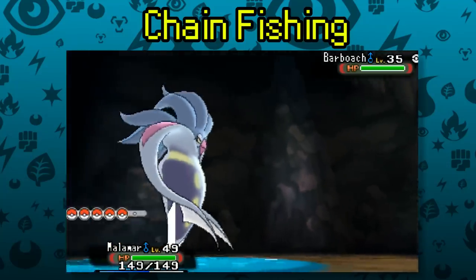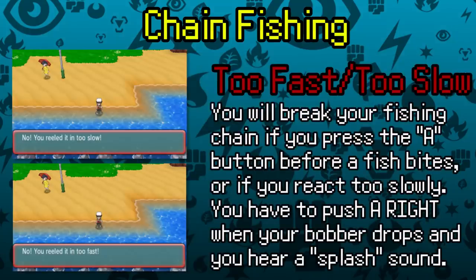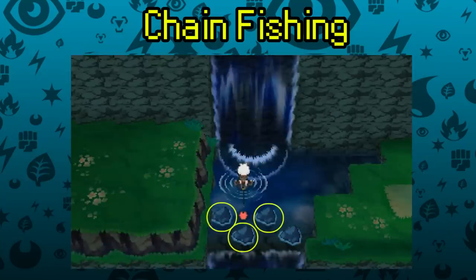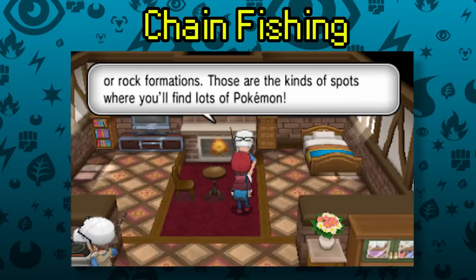There are two ways your chain can fail: missing your button press — you must press A the moment the bobber drops, which also makes a quick splashing sound — and getting the 'nothing seems to be biting' message, which can appear at any time. To counter this, keep a Pokémon with Sticky Hold or Suction Cups at the front of your party, or fish in spots surrounded by rocks or dry land, as suggested by the fisherman on Route 16 in X and Y.